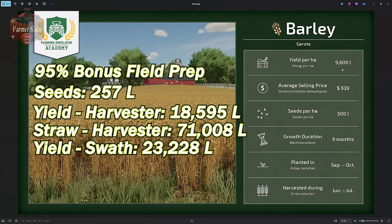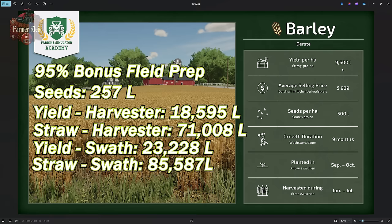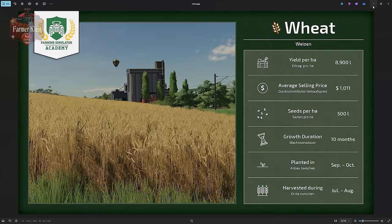After collecting the grain with the traditional harvester, I collected 71,008 liters of straw. After swathing with the MacDon and using the pickup header, I got 85,587 liters of straw — a slight reduction compared to oats. I'm attributing that to margin of error; a couple of things may have gone slightly wrong on that field.